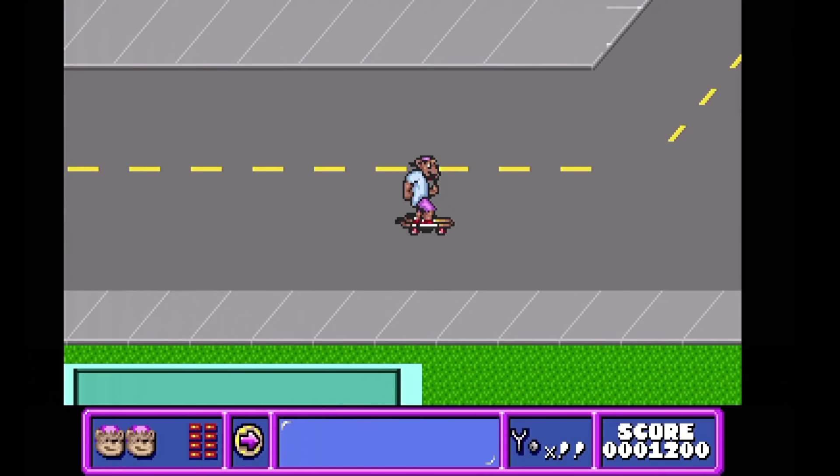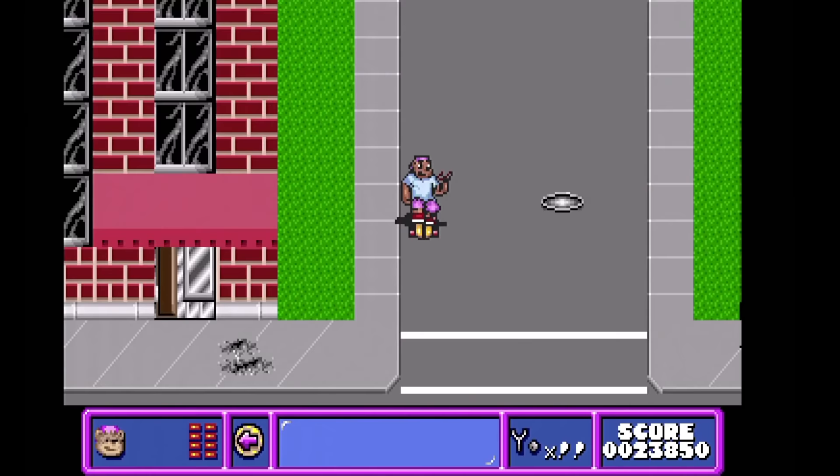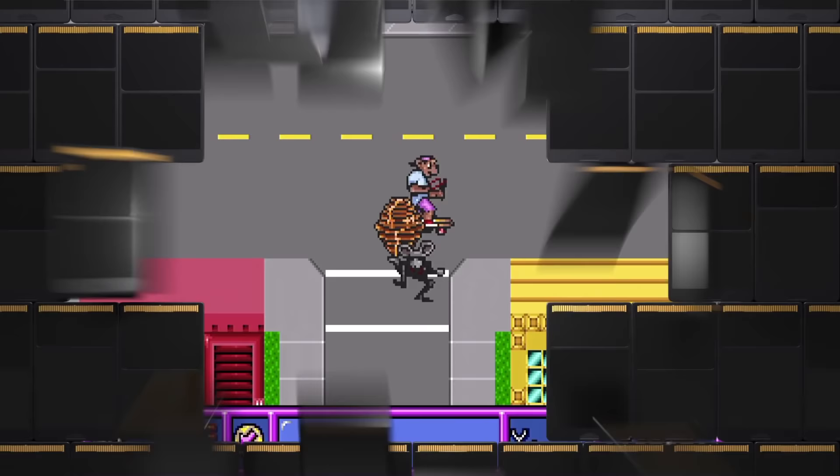Yo Bro! This is the HuCard companion piece to Camp California, complete with Beach Boys music. Skate around rescuing people and defeating bad things that are scattered about. It's actually a really fun concept, but since it's from ICOM Simulations, of course they've got to screw it up. The control is quite bad here and it would be super fun if it weren't an issue.